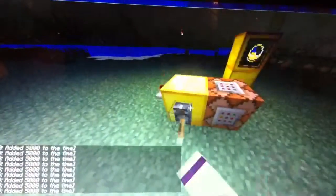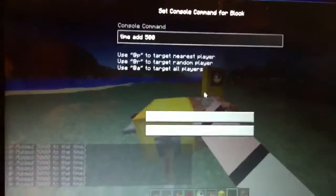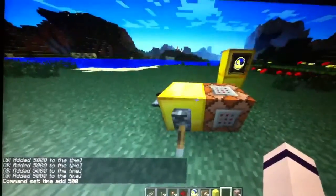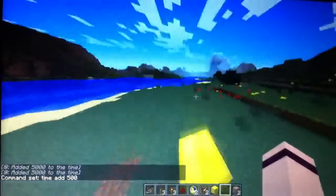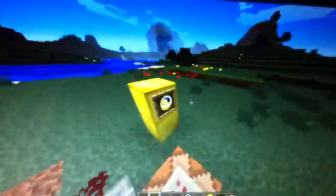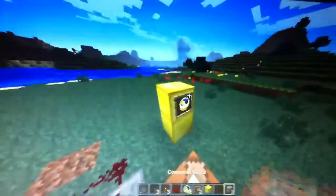You guys can repeat this all over again. If you don't pull the lever, this will be really helpful for survival in case you want to skip night — just bring a command block. Everybody knows you can't craft a command block, so you'd have to cheat in creative mode. Unless you guys don't want to be legit, then don't do this.